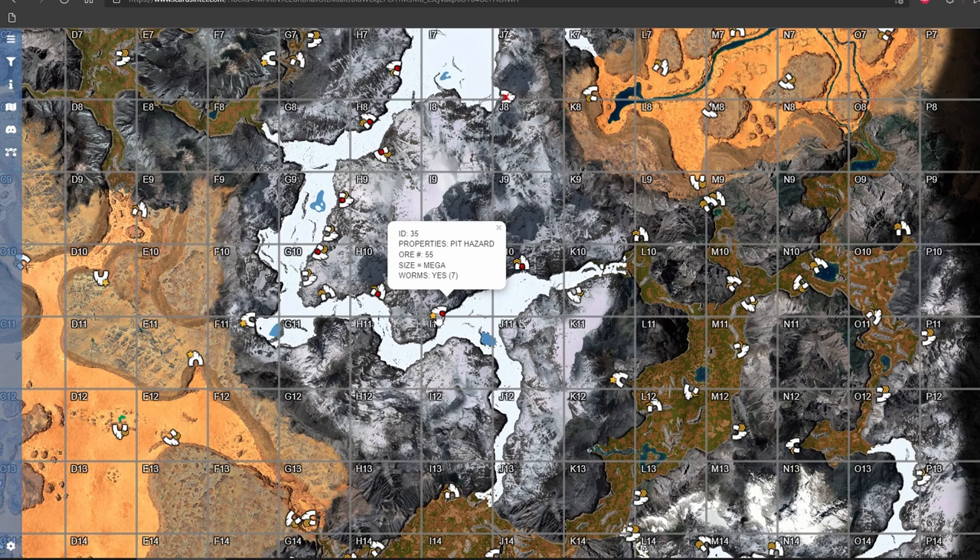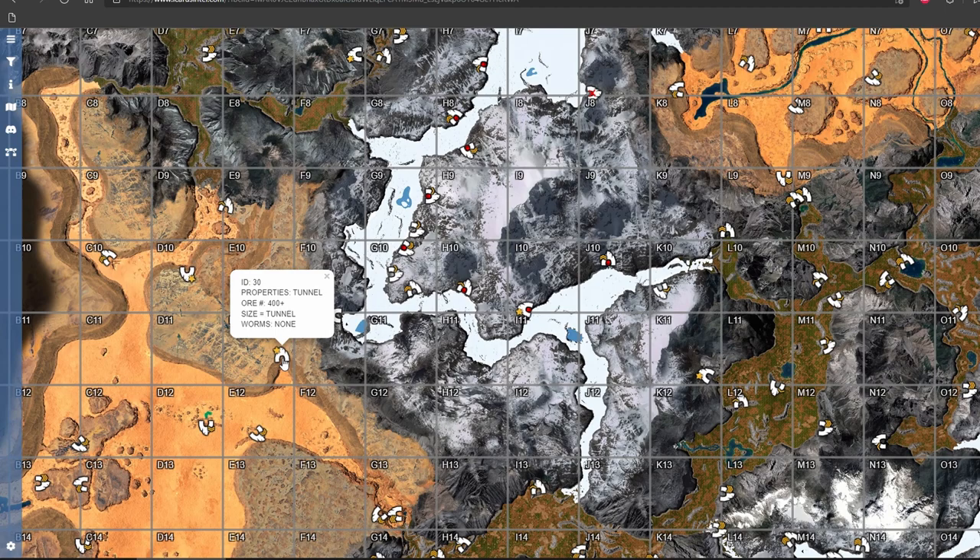On the map you can see where the other end of the cave is. Some caves can save you a lot of time because you don't have to go around, and some caves lead you to another biome.